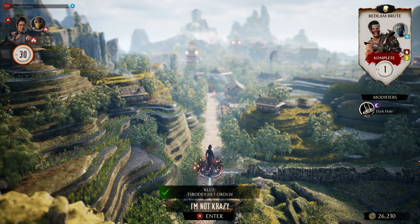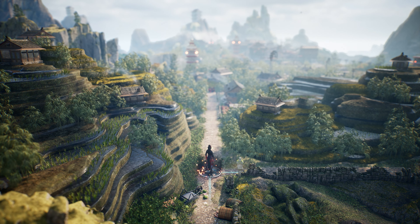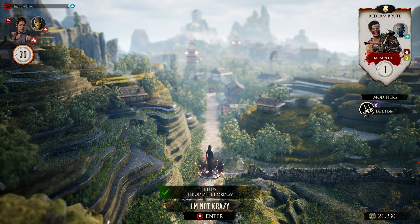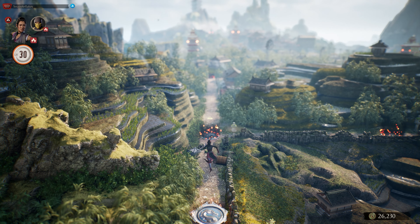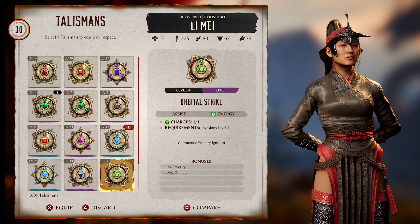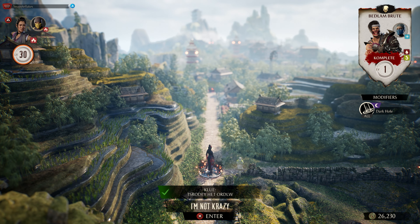I'm going to go over all the clues quickly. First one: Fengjian Village, Mesa 1. The clue is 'Destroy the World' - this is Cyrax's cameo fatality. When you open up the treasure chest down there, this is going to give you the Orbital Strike Talisman. It's a low level talisman but that's what you get from this chest.